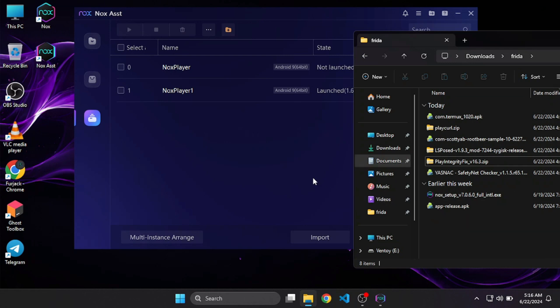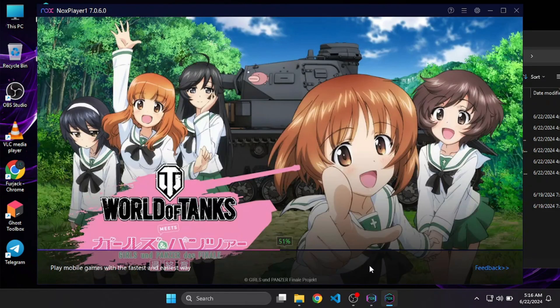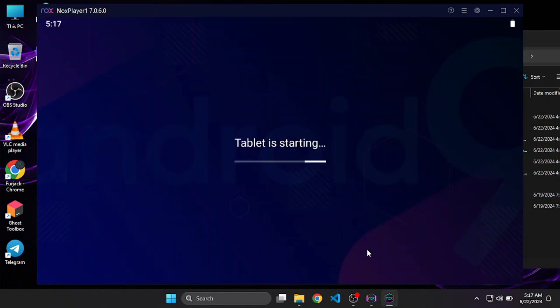Now wait for the emulator to start up again. Once it's up, we'll enable Play cURL and Play Integrity Fix. Because we have installed the Play Integrity Fix module, every single root detection should now be bypassed.